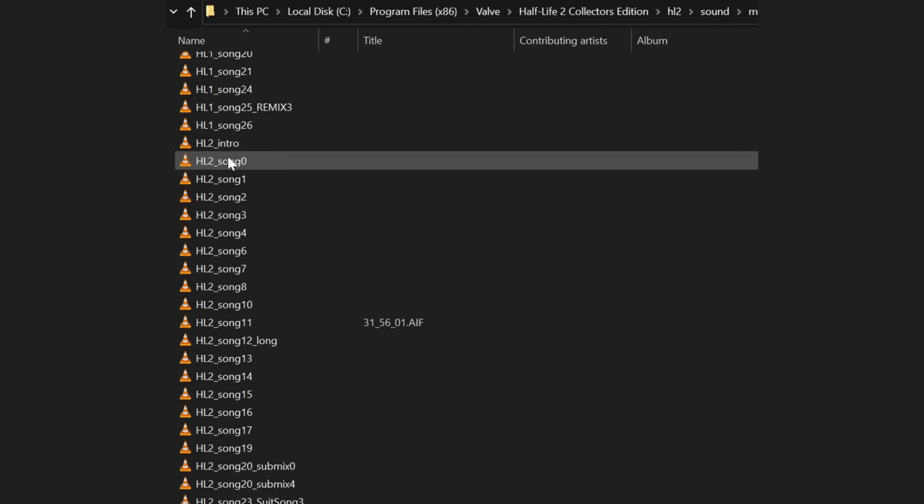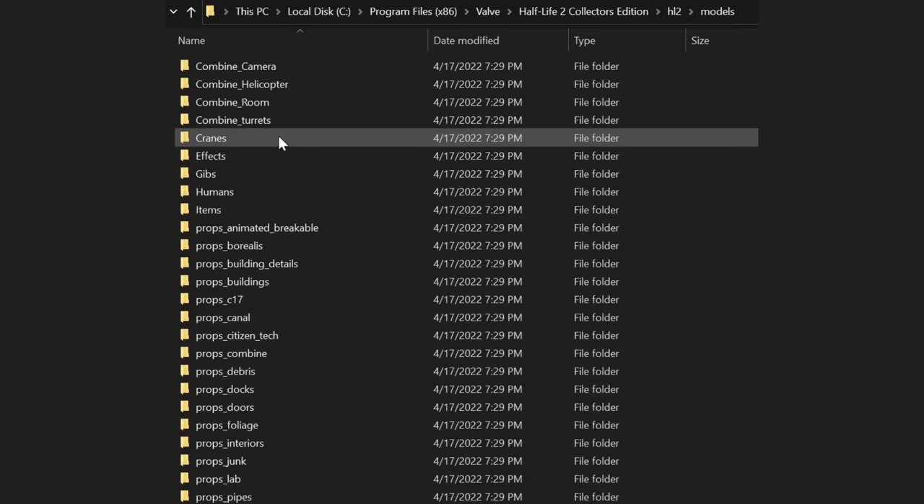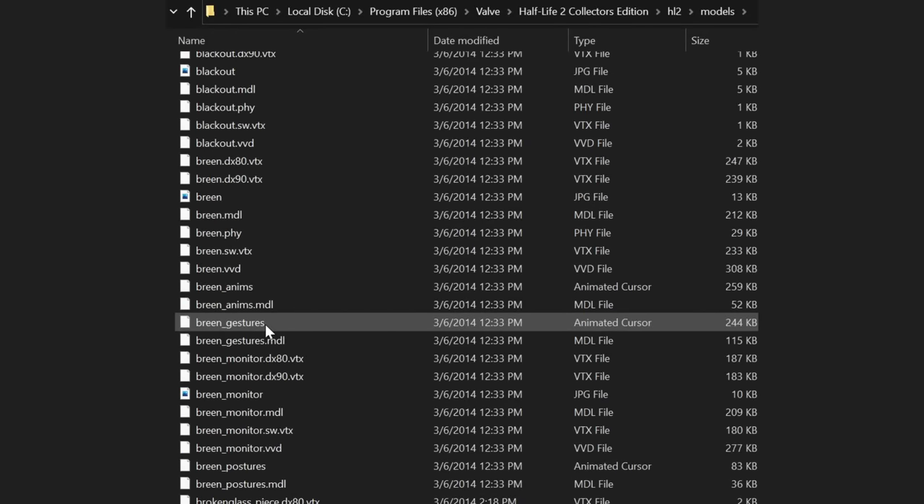Third, the files for the day one build are not encrypted at all, which means modding this version of the game is a lot easier since you don't have to use GCFScape to access the game's assets, which is a giant pain in the ass.